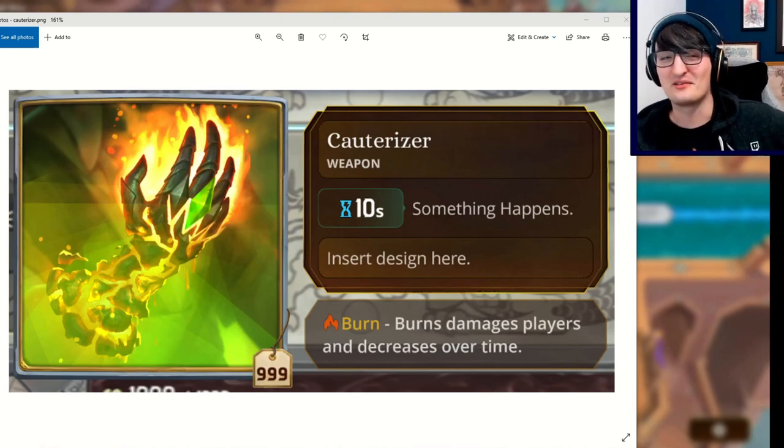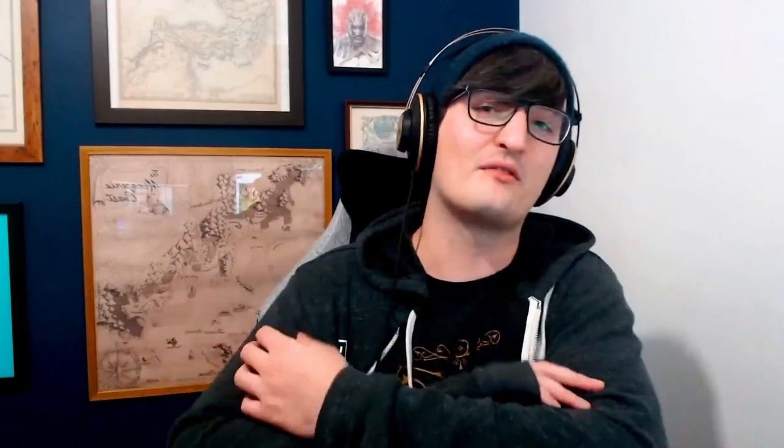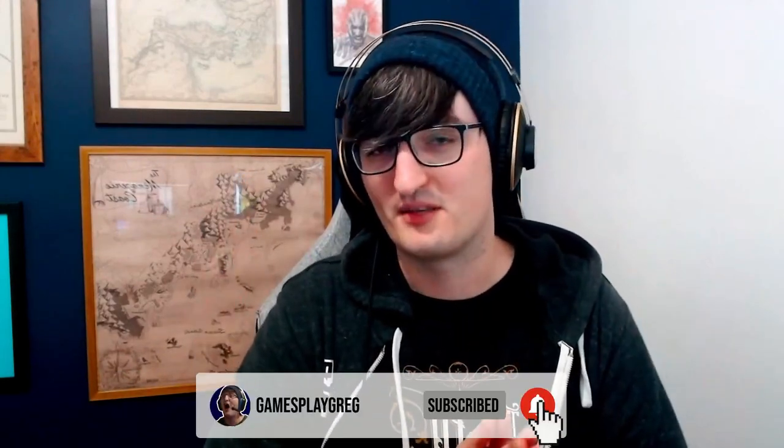Thank you for staying with us and having a look at all of these Bizarre items and all the details from them — a lot of really cool synergies just from effectively seven items, eight if you count the Cauterizer. We have seen so many insane synergies and possibilities. It looks like we're going to be getting some more regular item reveals, so keep an eye on the channel, like the video if you want to see more of these, and subscribe so you don't miss a single one. I'm Minions Big Greg, and I'll catch you next time — ciao.